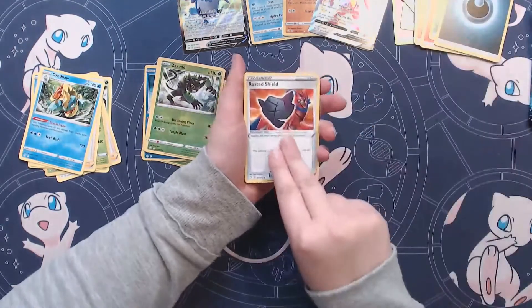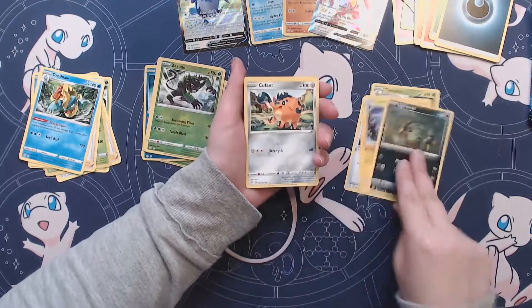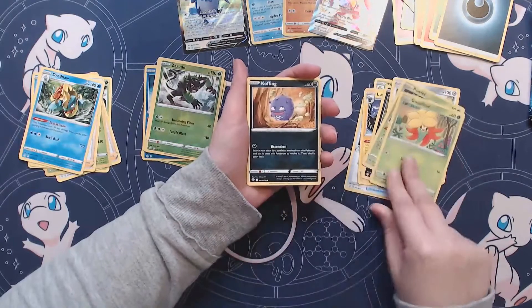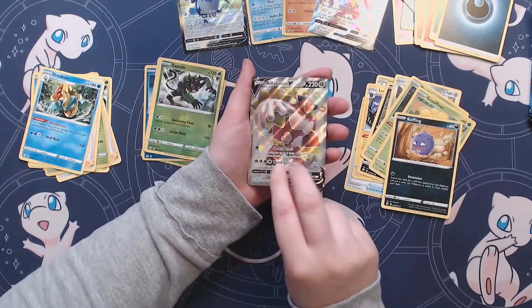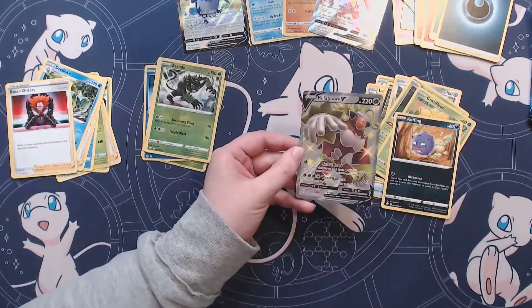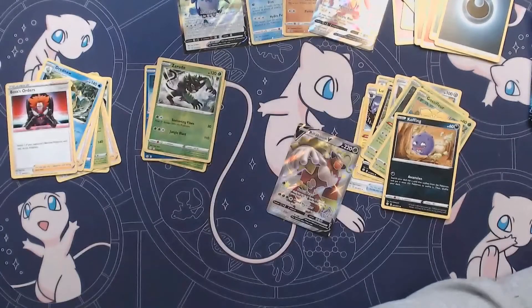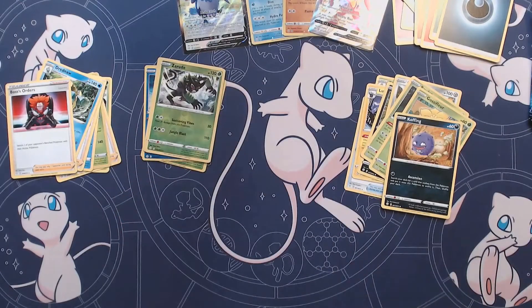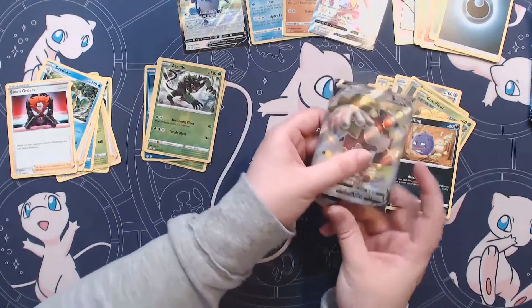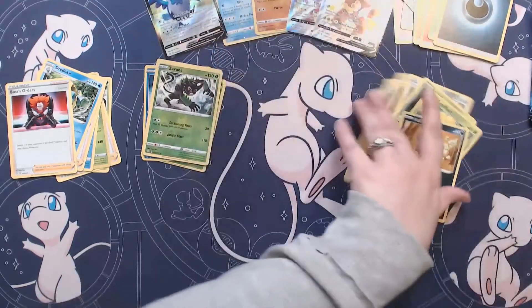Alright, we've got Rusted Shield, Thwacky, Alexio, Spinarak, Cufant, Rowlet, Gossifer, Coughing, Rillaboom Shiny V, and Boss's Orders. Man, these tins do not disappoint. It's not a Lapras, but I'll take it — Shiny Rillaboom V! Getting all sorts of Shinies, and we still got two packs left.